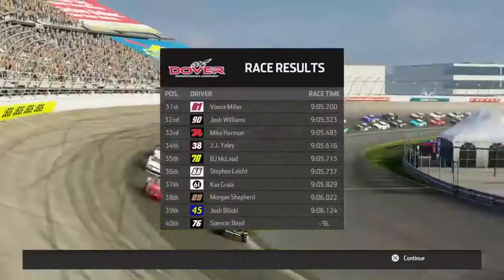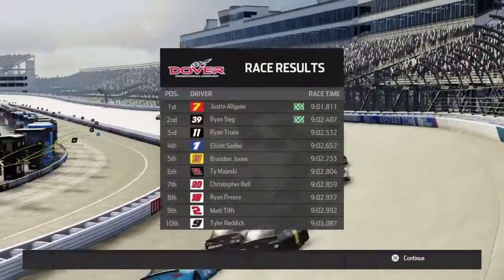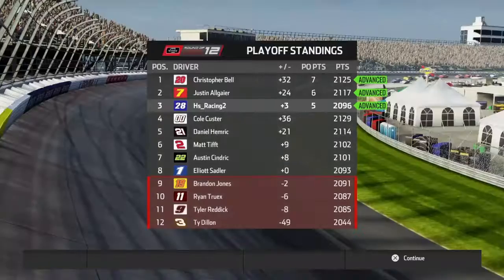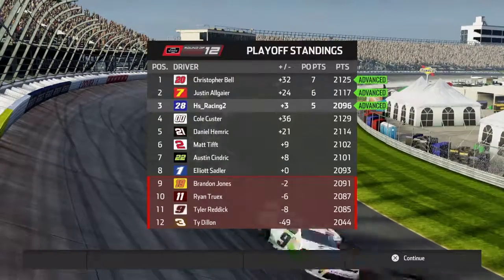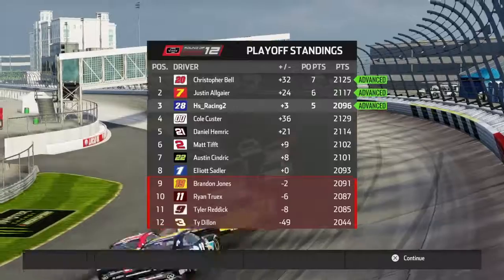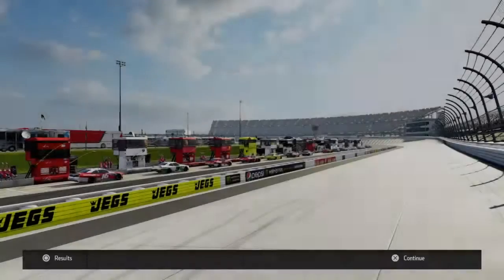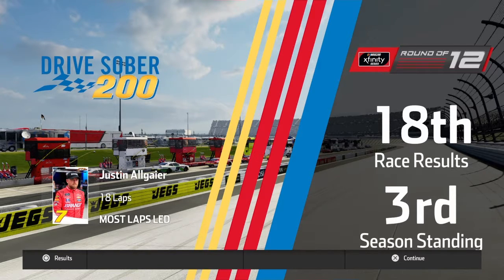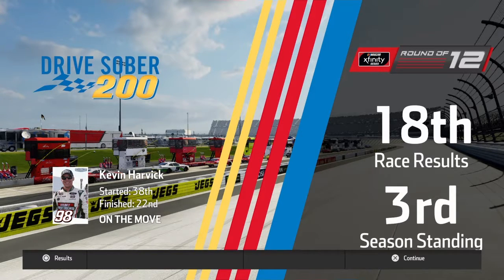Who won the race? Was it Allgaier? Yeah, Allgaier wins! Now Allgaier has advanced. Brandon Jones is two points out. Ryan Truex had the best lap at 23-60. Justin Allgaier led the most laps — he led 18 laps. Kevin Harvick started 38th and finished 22nd, so he's on the move. And Spencer Boyd — tough break for him — started 27th and finished 40th.